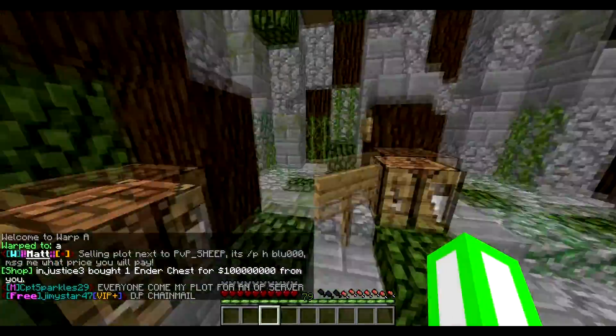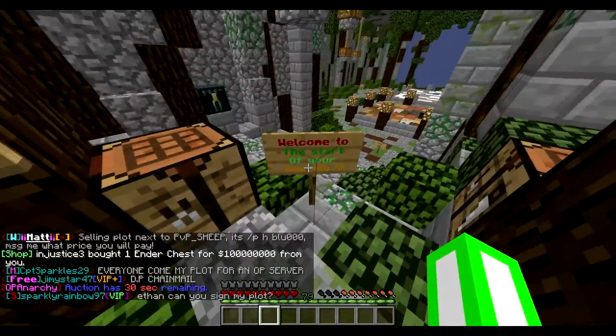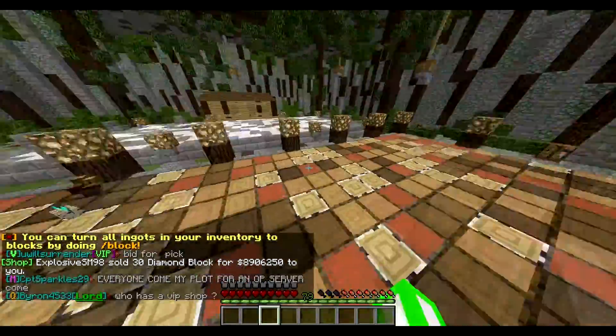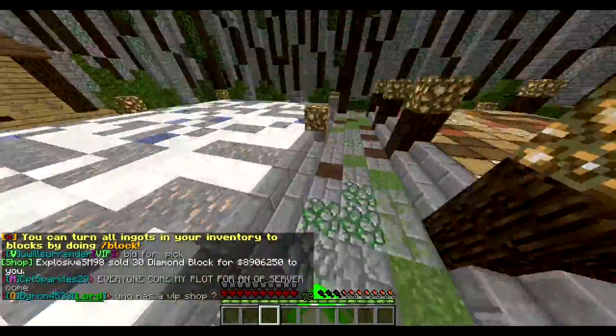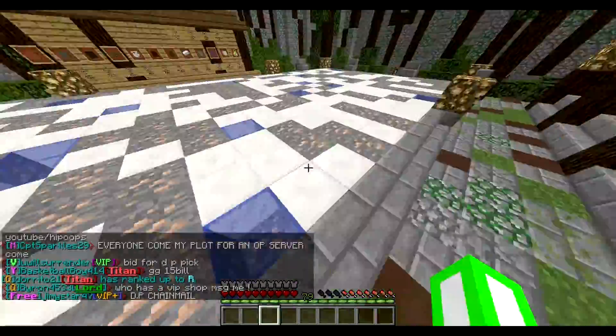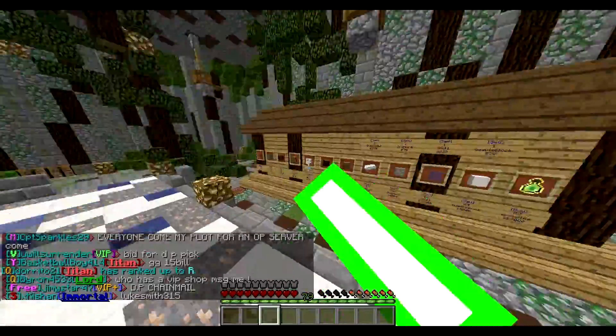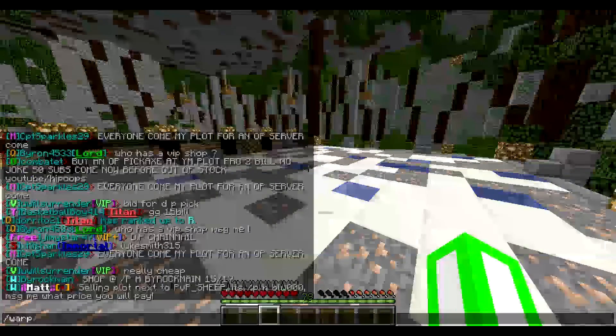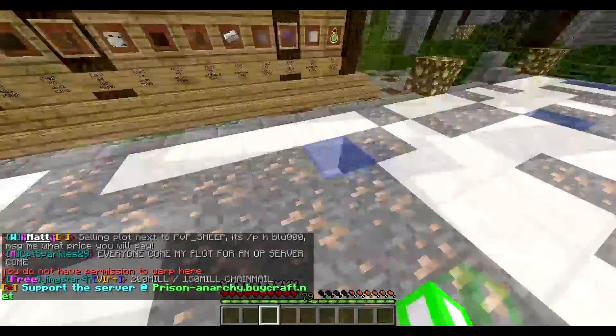I'm just gonna give you a small demonstration on how it works. You start out by going to warp A — welcome to the start of your journey, that's exactly what it is. You do kit starter, get a kit, start mining, get all this stuff, sell it, and once you rank up you go to warp B.